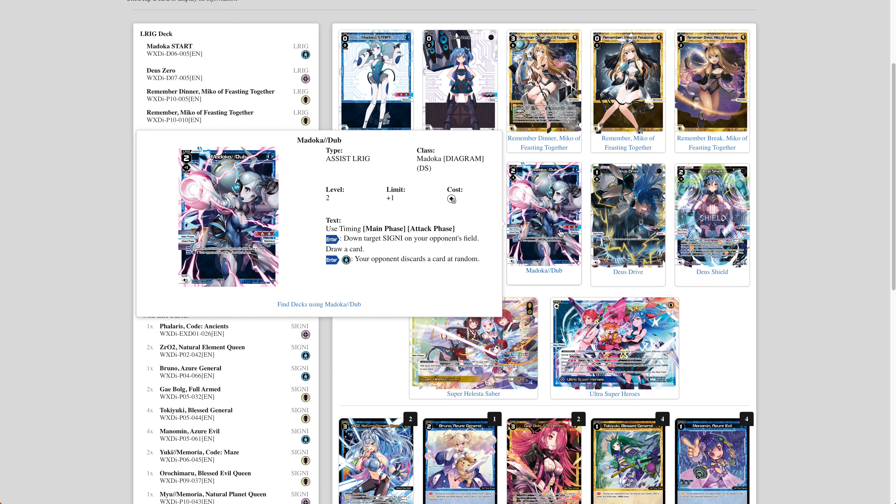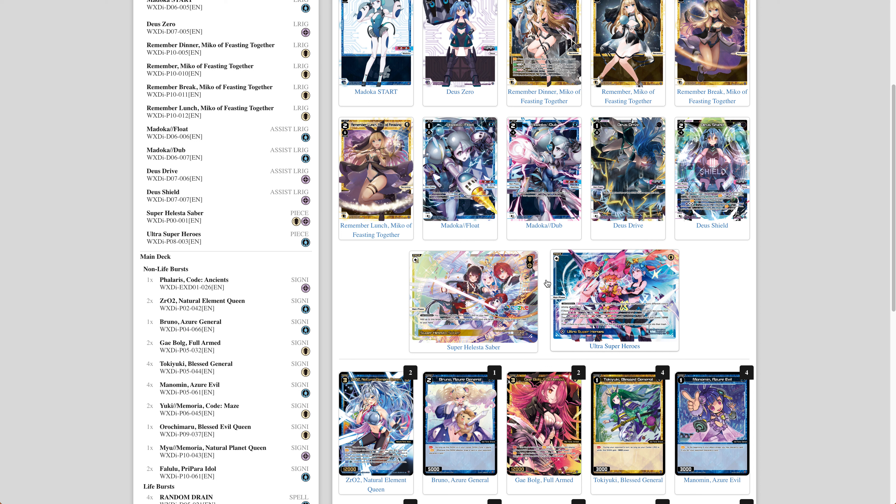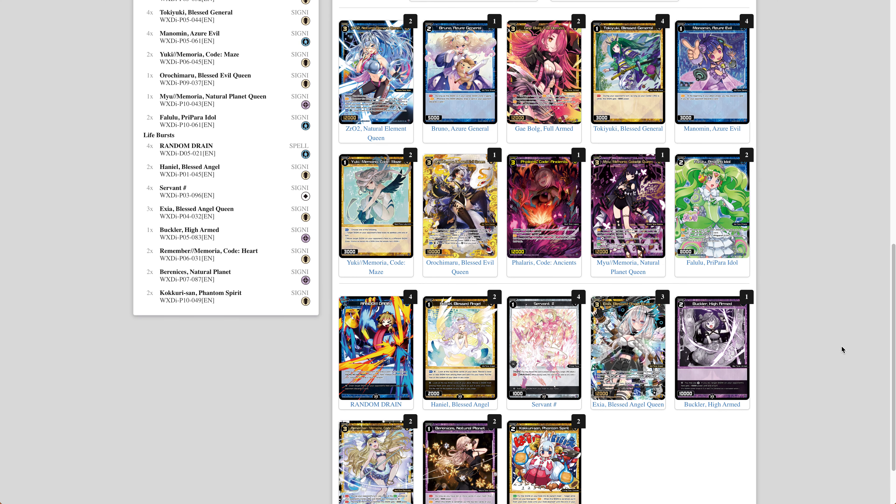Madoka Dub is probably one of the best utility assists you can run, especially in a control deck — you make your opponent discard a card at random, draw a card for free, and down a signi on your opponent's field for free. It's fantastic when you have other things to pair with it. This deck is much more blue than the other esper decks I've been running. Ultra Superheroes and Super Helestia Saber haven't changed — both are really good for filtering, milling, finding guards, and toolboxing for white and black signi. They're probably the most powerful engine in WiXoss right now.